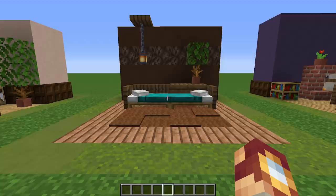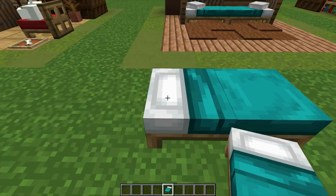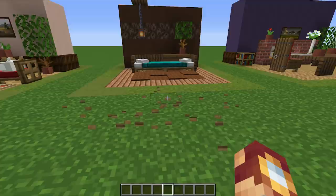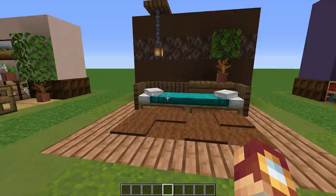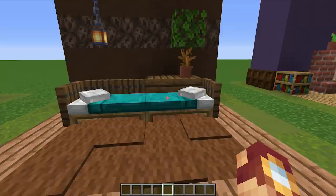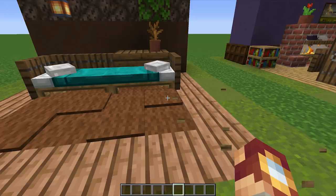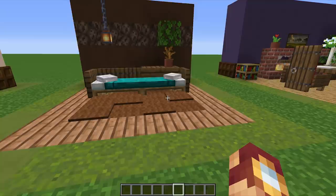This one actually does not require any hacks at all — you can build this in survival mode. It's an awesome looking sofa. The problem with using a bed as a sofa is the pillow side doesn't look great, but if you use armor stands with iron helmets, they kind of look like pillows and blankets, so it works. This is a great way to build a basic sofa without any hacks. You could even build a loveseat by using one bed with the pillow on the side.